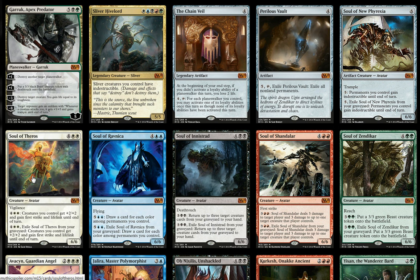All interesting cards, but the most interesting of the bunch is the Soul of New Phyrexia, which is a 6/6 with trample for six mana. For five mana, its ability allows you to give all permanents you control indestructible until end of turn, which can make things a real headache for your opponent.